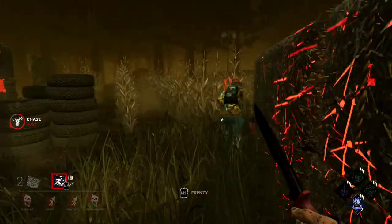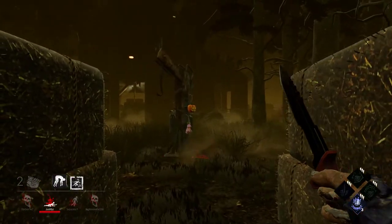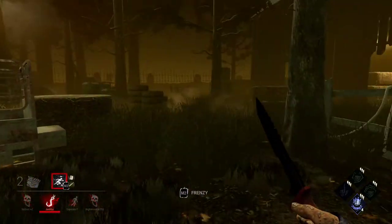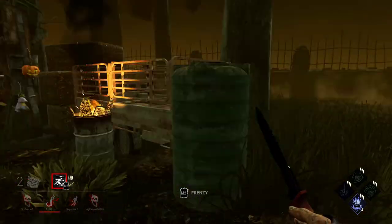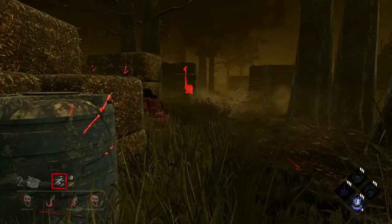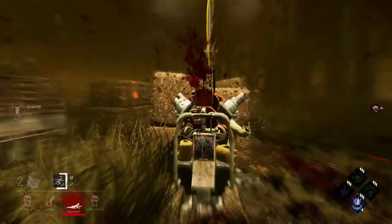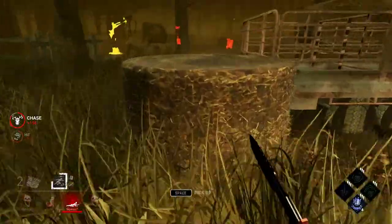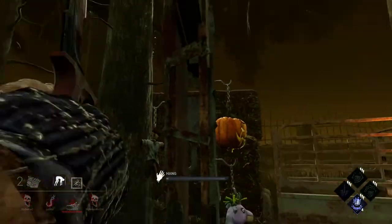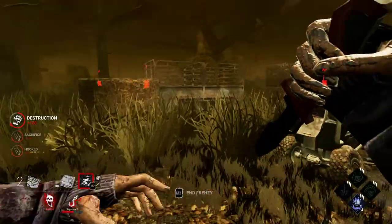I don't know what to do here. This Nia is also on her first hook, so I might be able to bait out the other one. Oh, she's right there — and she's got a pallet, but I have her. That wasn't the play. I get you now. That basement really messed him up — those basement hooks really screwed him up. That was nice.